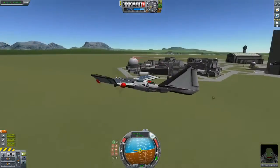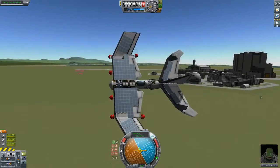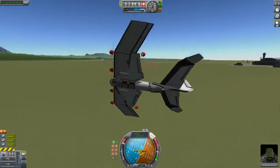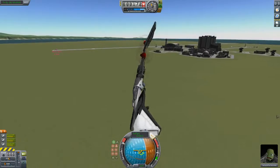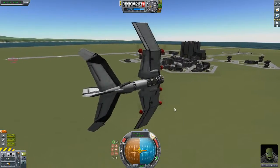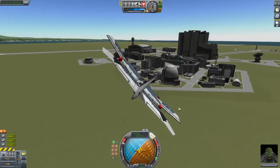We're going this way, gonna turn around. Gotta go through the bridge. This vehicle has plenty of speed, as you can tell. These engines - I have not modified the config files at all. These engines are just this good.